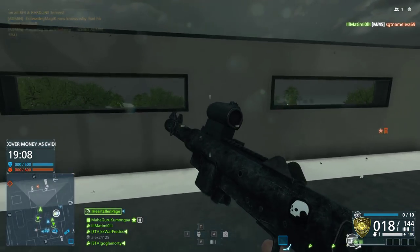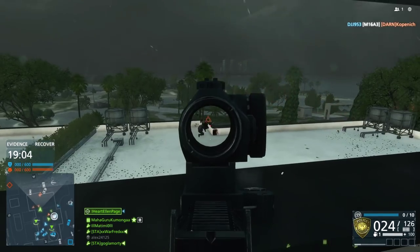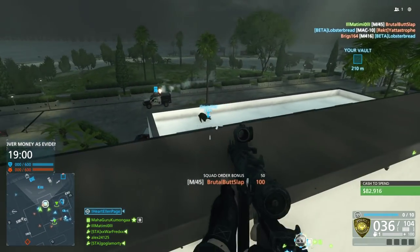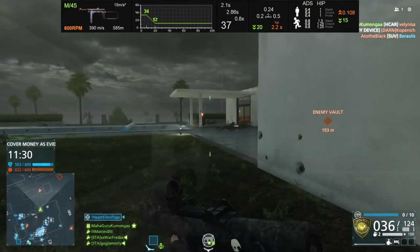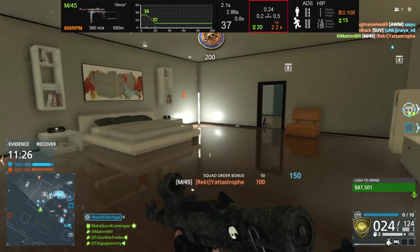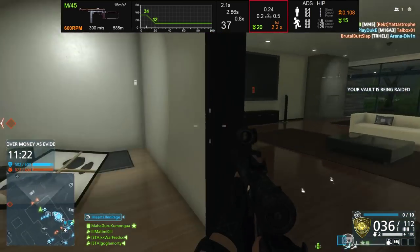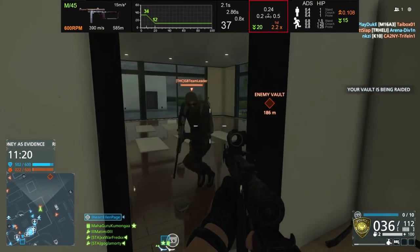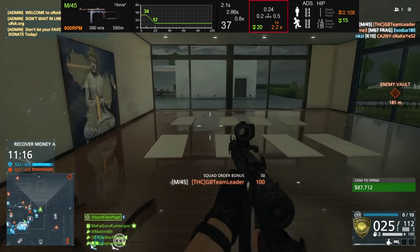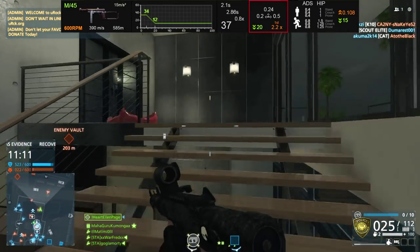Some of you might be thinking there's got to be some redeeming quality to the M45 — that slow RPM must mean it's laser-beam accurate with absolutely no recoil. And while it doesn't have a whole lot of vertical recoil, its horizontal puts a wrench into that theory. Its left kick comes in at 0.2, which is quite small, but its right kick is a staggering 0.5. Its vertical is only 0.24, which is small, but you're still dealing with a weapon that's going to kick a lot to the right. That is a significant amount of recoil.